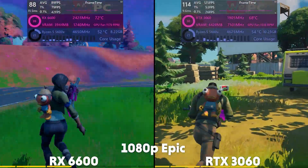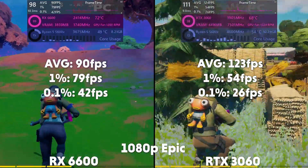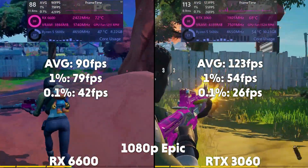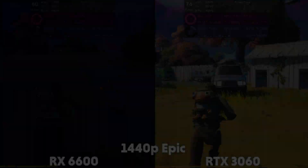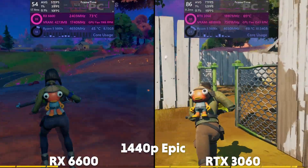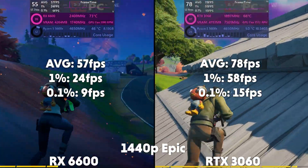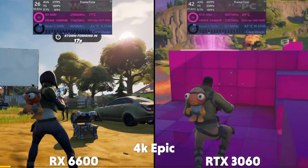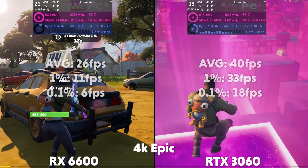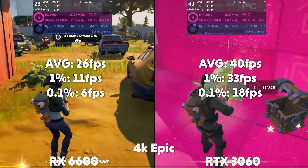Next up is Fortnite on the Epic preset. At 1080p, the 6600 is averaging 90 FPS with a 1% of 79 and a 0.1% of 42, with the 3060 averaging 123 FPS with a 1% of 54 and a 0.1% of 26. Up to 1440p and the 6600 is averaging 57 FPS with a 1% of 24 and a 0.1% of 9, compared to the 3060 averaging 78 FPS with a 1% of 58 and a 0.1% of 15. Then at 4K, the 6600 is averaging 26 FPS with a 1% of 11 and a 0.1% of 6, and the 3060 is averaging 40 FPS with a 1% of 33 and a 0.1% of 18.